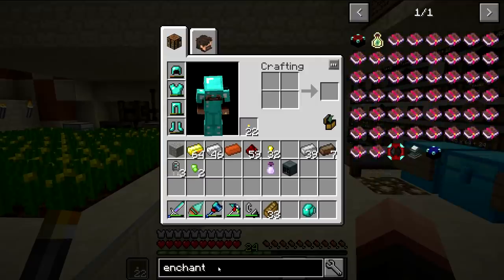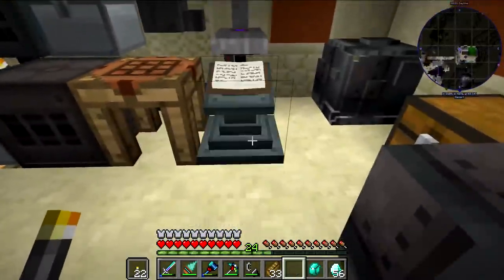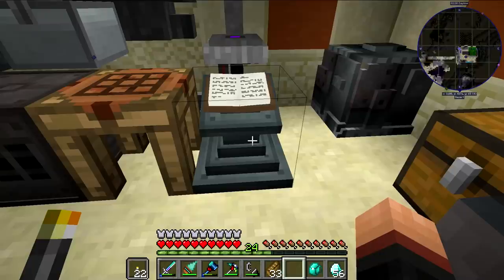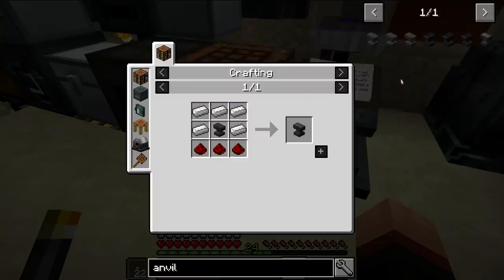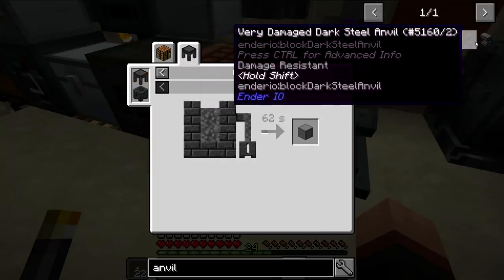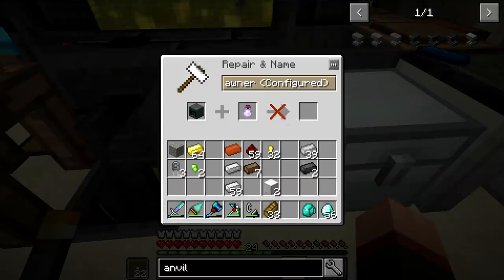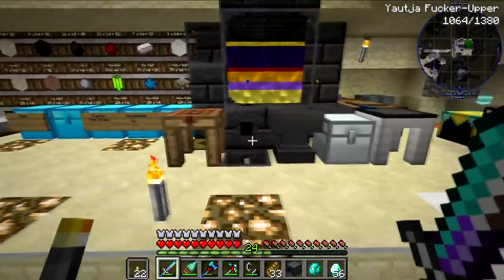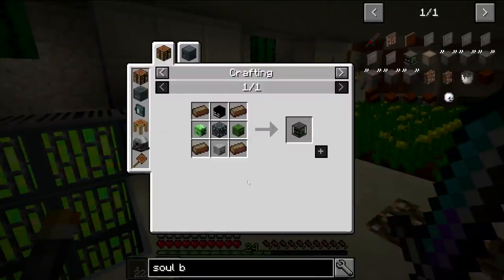I'm pretty sure I can make an enchantment table from EnderIO — yep, cool. Actually, it's an anvil — there's an anvil from EnderIO as well, it's an open box anvil. I want dark steel anvil — I've got so much dark steel, but I'll just make a normal anvil. I also need a soul binder — that requires a creeper head and a skeleton head. I think I might actually have the heads.